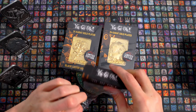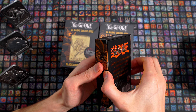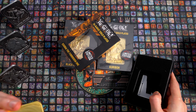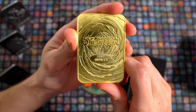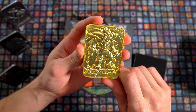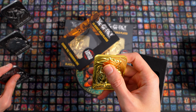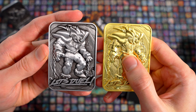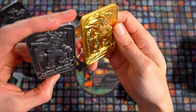Gucken wir unsere goldene Exodia einmal an. Die 1087, die uns hier wartet. Komplett in Gold überzogen. Das sieht schon sehr blingi-blingi aus und auch sehr cool. Wieder schön fühlbar. Das fühlt sich ein bisschen besser an auf den normalen Metalldingern als auf dem Gold. Das fühlt sich ein bisschen glatter an, habe ich das Gefühl.